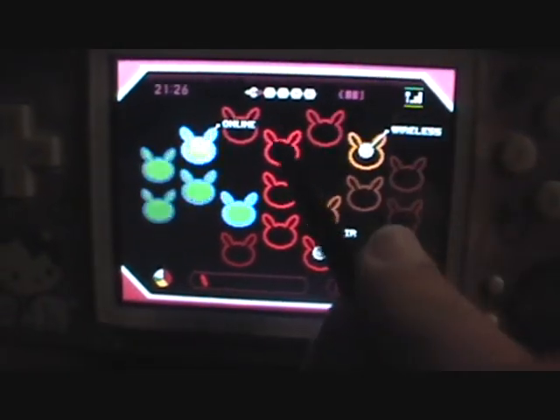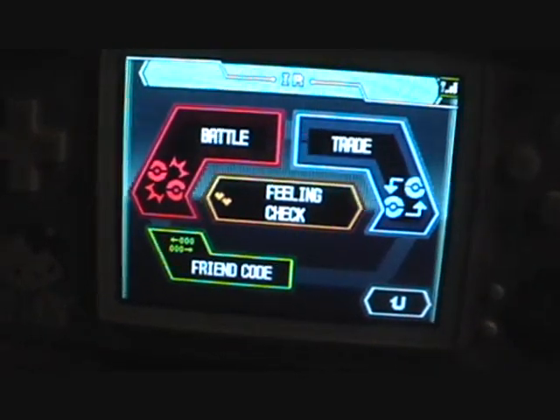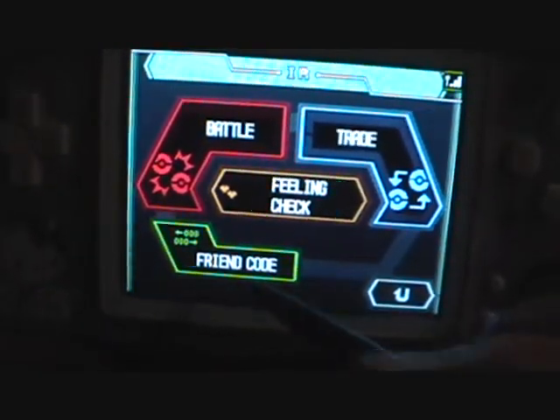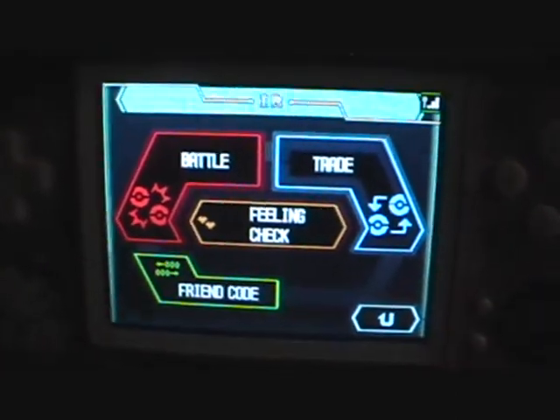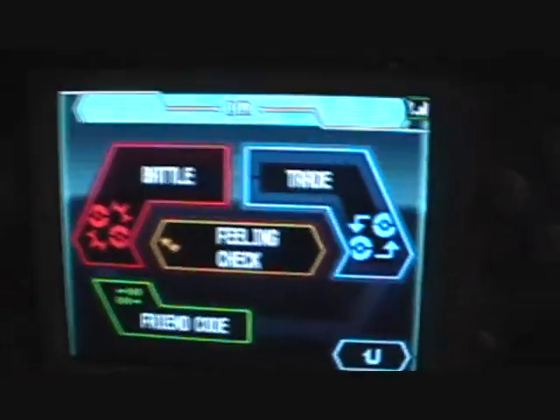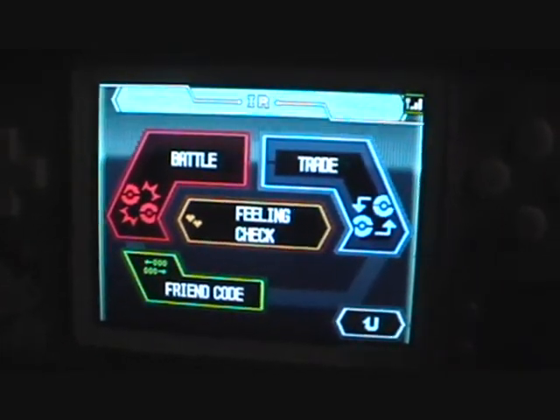IR is for people who are in your near vicinity. You can trade, battle, and exchange friend codes with those people who are near you right now. You can even do a feeling check — if you get a good match with your feelings, then you get some candy that heals your Pokémon.